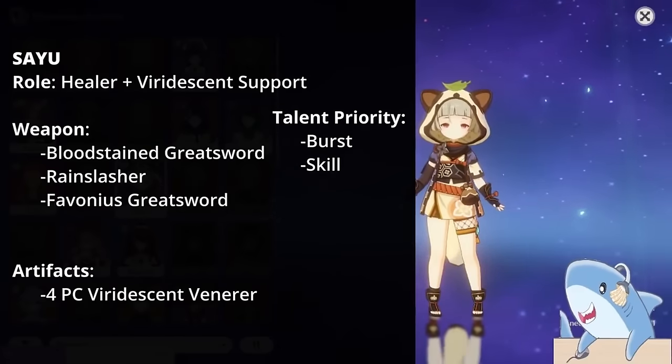Hu Tao. Hu Tao is all about building as much HP as possible — the more HP you have, the more damage you do. For weapons, you can use the 3-star Black Tassel for its HP% and crit, Dragon's Bane, Black Cliff Spear, or the Staff of Homa which is amazing on her. For talents, level everything but prioritize Elemental Skill first, then Normal Attacks, then Elemental Burst. Use a 4-piece Crimson Witch, or 2-piece Crimson Witch and 2-piece Tenacity while farming. Main stats: Crit Rate or Damage Circlet, Pyro Damage Goblet, HP% Sands.